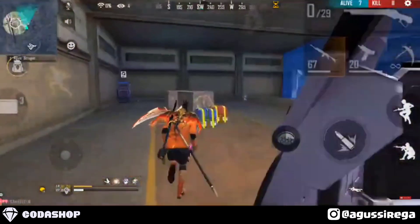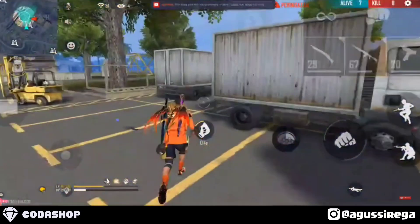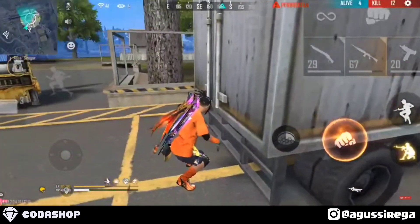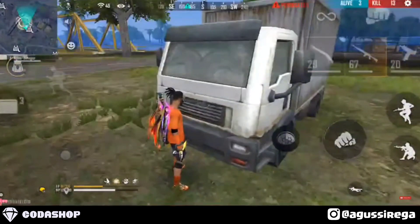Nah itu dia tips dan trik cara barbar di rank master bintang 1. Menurut kalian gimana, kita bikin tips dan trik apalagi atau challenge apalagi? Kalian komen di bawah ya. Agus Siregar cabut dulu.